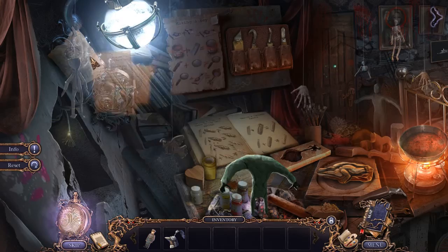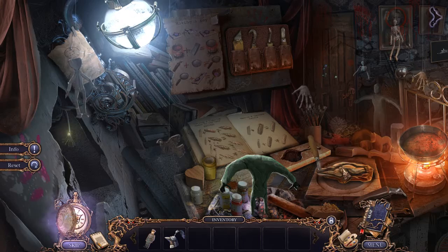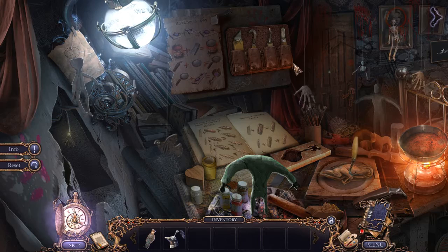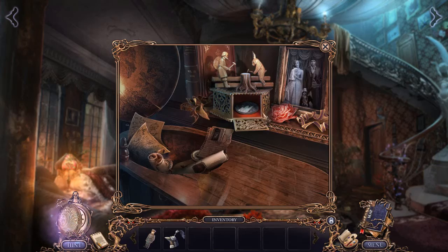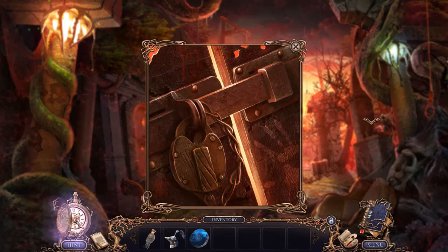I should actually look at the instructions, shouldn't I? Okay, so then this one's next, and then hook is next, and then finally this one. And now I have made a rabbit, and I know exactly where rabbit needs to go — he can go over there. And now we have the second of our disc things.